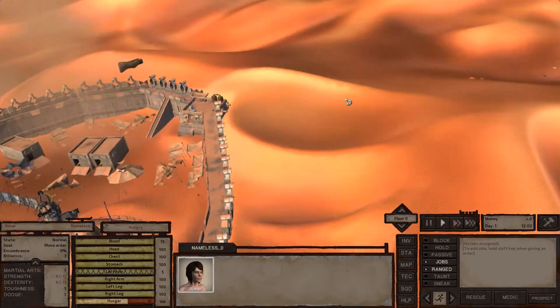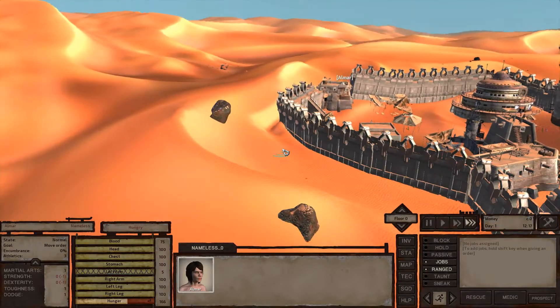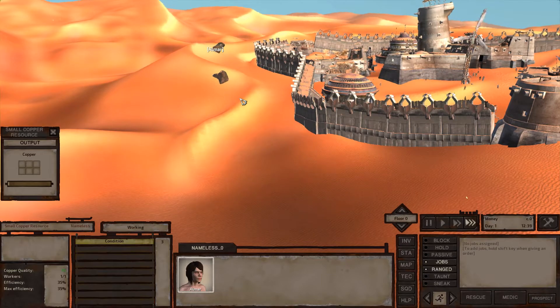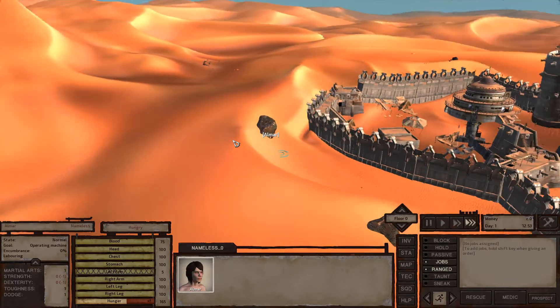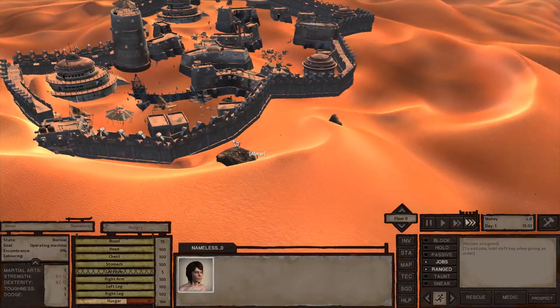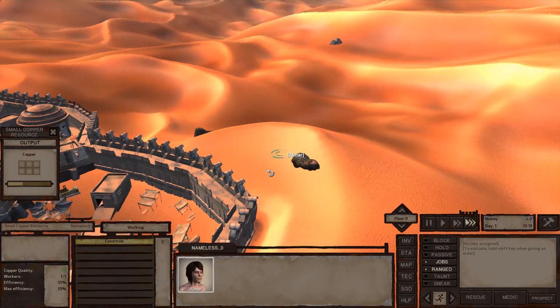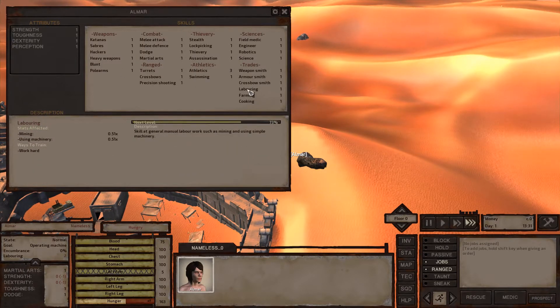The first hour or so — probably longer — of our playthrough is going to consist of really doing nothing but mining. That's what we're going to be focusing almost all of our effort on, so we can afford food, armor, a weapon, and more companions. Mining and laboring is a good way to get started with all this.